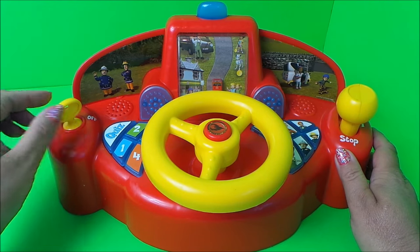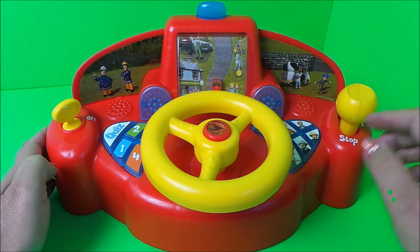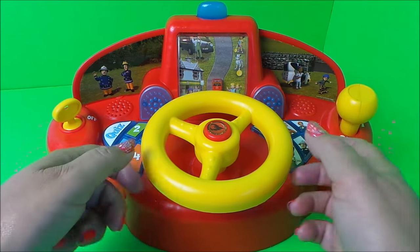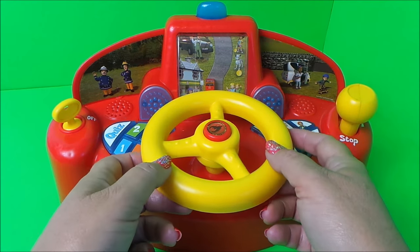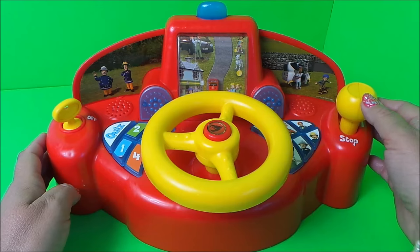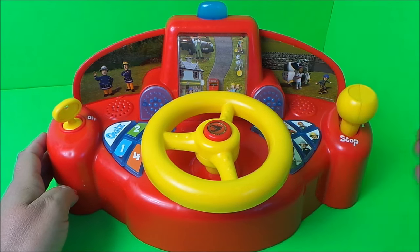We've got the on/off here. We have a quiz with four different games. There are six buttons with six characters' voices as you press those buttons. We've got the steering wheel which will steer Jupiter through Pontypandy, and also we've got the gear lever which will go forward and stop — and not forgetting the siren on the top.